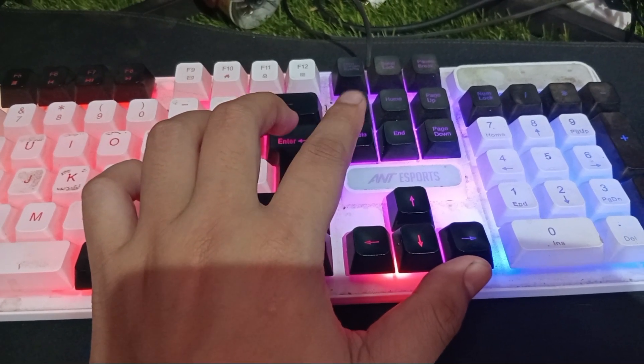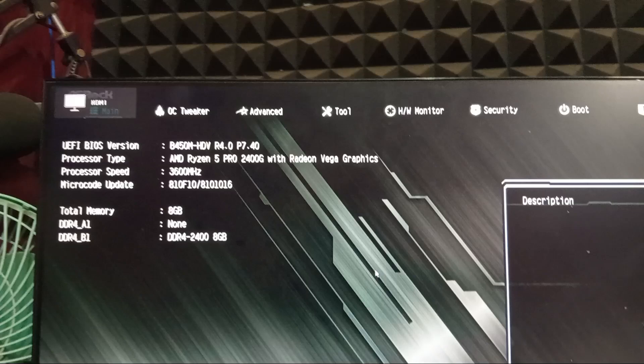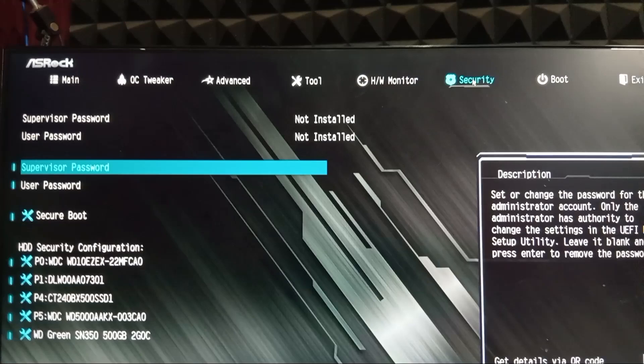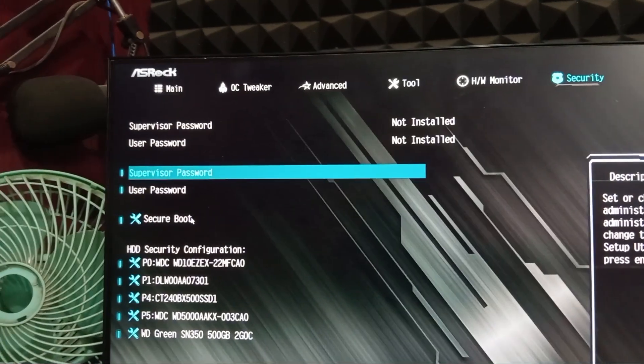we're only going to change one simple setting. Once you're inside BIOS, you'll usually see different tabs at the top like Main. You just need to go to the Security tab. Inside the Security tab there's an option called Secure Boot.